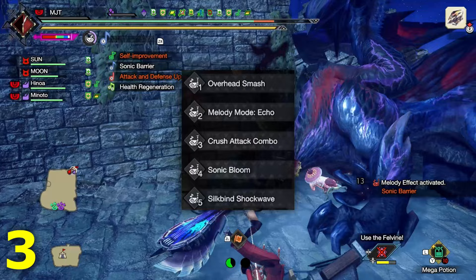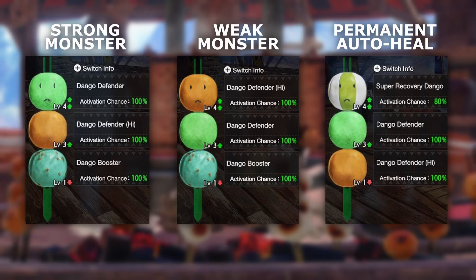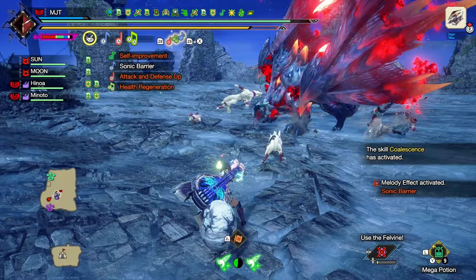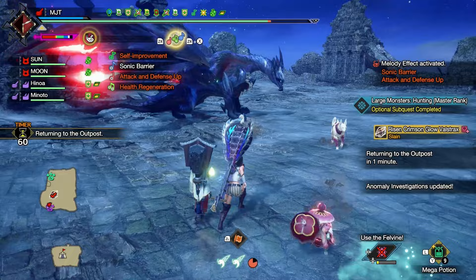And lastly, here's a couple of Dango recommendations that you could use based on your taste. Feel free to leave a comment down below if you guys have any other suggestions to improve this build. Also leave a like if the info in this video was helpful and subscribe to help support the channel. Thank you guys for watching and see you all next time.